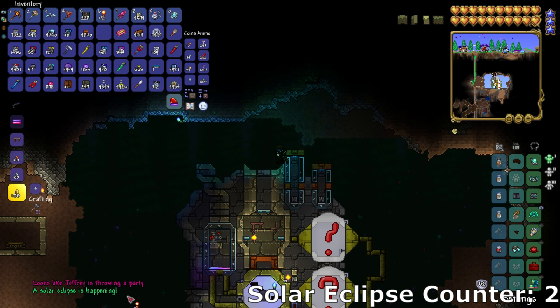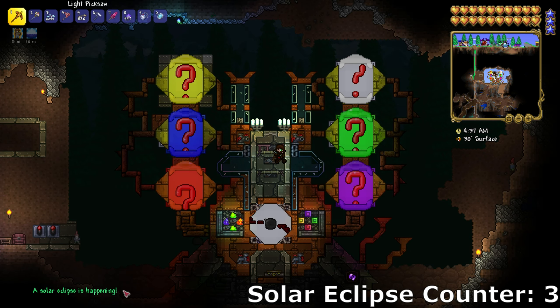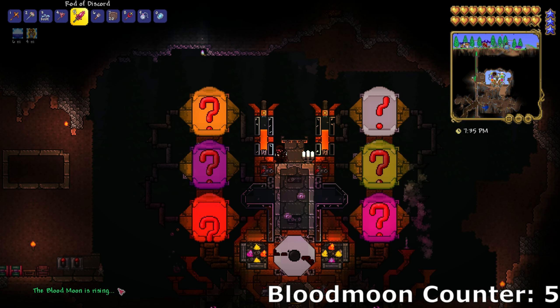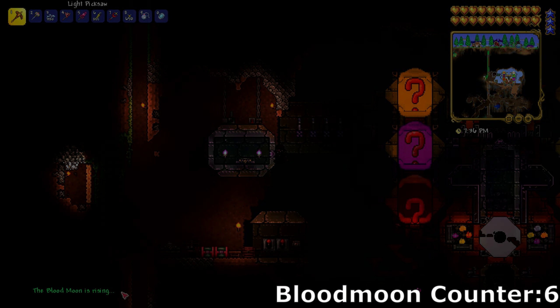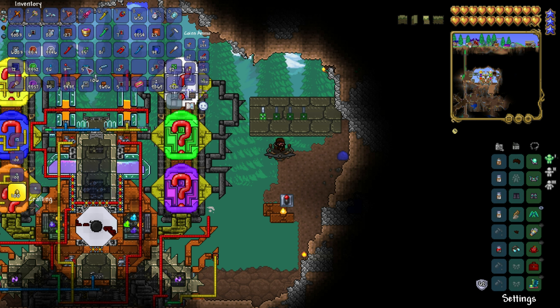We have our second Solar Eclipse whilst I'm working on the second design, then our fourth Blood Moon, and our third Solar Eclipse. Ladies and gentlemen, this is getting a little bit excessive. Here is the design I decided to go with — the third attempt. I think it definitely fits the vibe of what I was going for, a lot more than the previous versions did. I also want this machine to do crazy stuff when it's turned on — it's supposed to be a random crazy machine that does random crazy stuff. It's supposed to be unpredictable, so I want sparks flying everywhere, smoke, explosions.